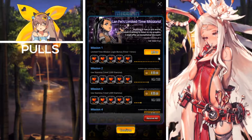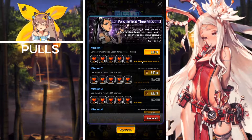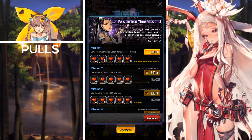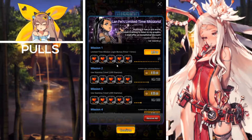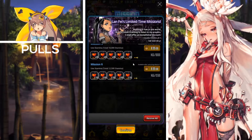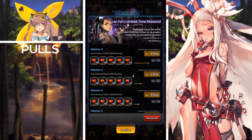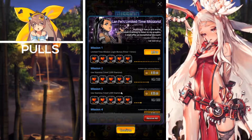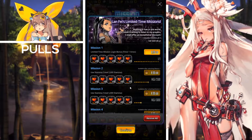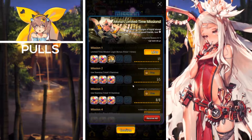Next we have the Land Phase Limited Time Missions. All you have to do for these is log in one time total and you can purchase the first package for $8.99 USD and receive the stamina listed on the left. If you spend stamina up to a total of around 12,500, you'll be able to purchase all of the other packages. These packages are great if you need stamina for the current narrative dungeon.